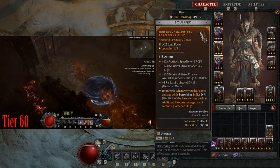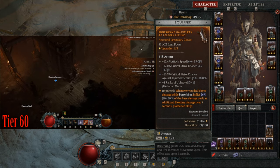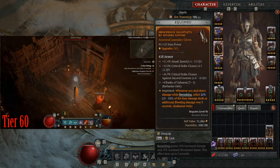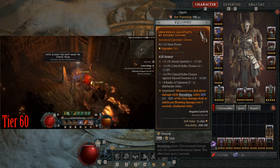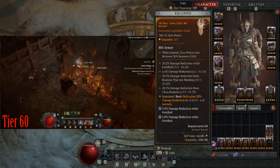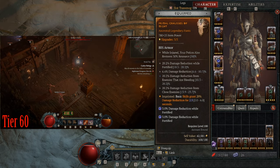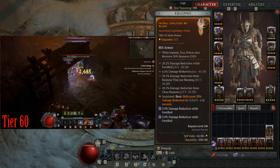For my gloves I have Berserk Ripping, so when I'm berserking I'm inflicting bleed, which also triggers a slow from one of my passives. For gloves you want critical strike chance, attack speed, and Upheaval +4. For pants, same as your armor — you want at least three types of damage reduction. I have four types here, which makes it pretty strong, and my imprint gives basic skills 20% damage reduction.